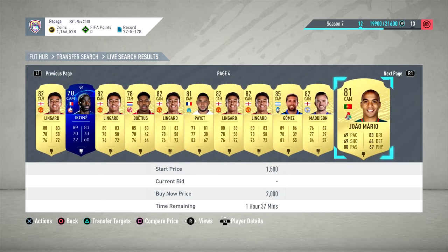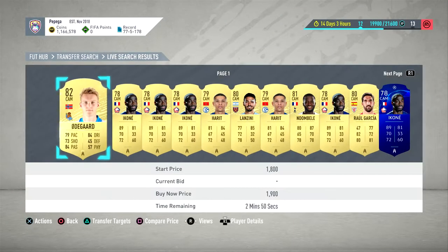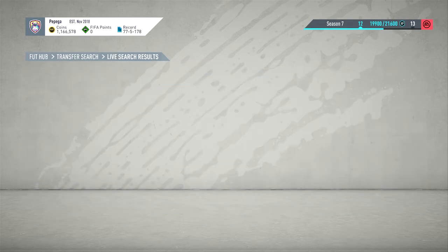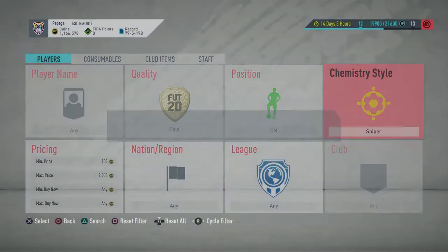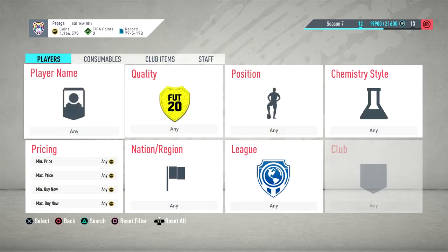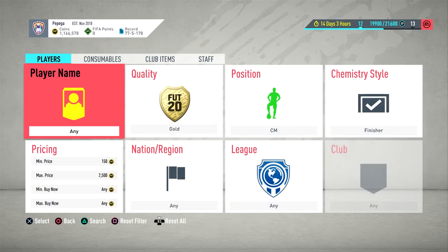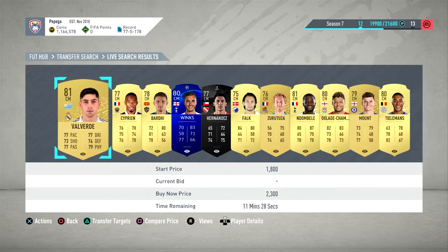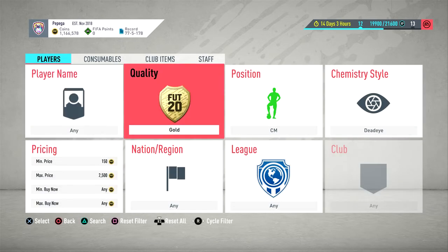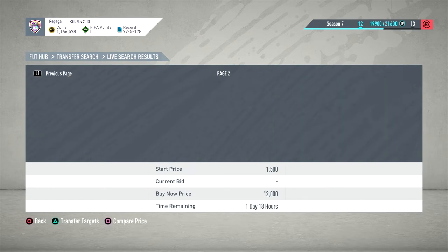So we're just going through looking for basically either CDM, center mids, or strikers converted into CAM. We just keep looking through; if there's none up we'll move on. We go through all the chem styles basically — let's say we've gone through them all, then I go down to center mid and do the exact same thing. We look through them — nothing there — then we go on to Finisher and have a look. You don't want to go for the 83s or 84s; you want to go 82 or less. Make sure you aren't overpaying — if something's expensive just because of an SBC, just stick to the simple stuff.